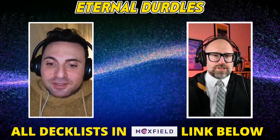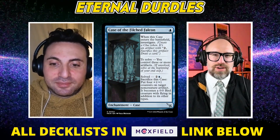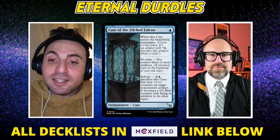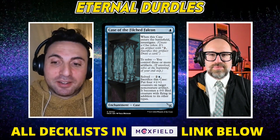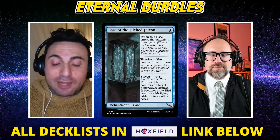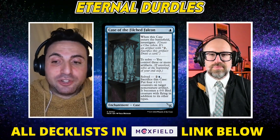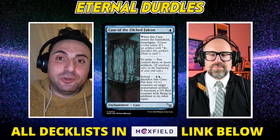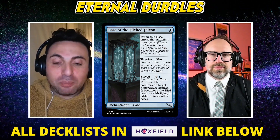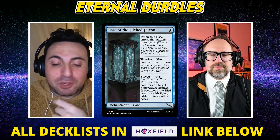Let's talk about the card itself first so people know — if you're listening on podcast, you probably don't know what Case of the Filth Falcon is. It's a blue enchantment, it's a case. The ETB on it — you cast it for blue, it ETBs, it makes a clue, and then when you have metalcraft you get to solve it at the end of your turn. Solving it lets you pay two and a blue and sacrifice it to animate a non-creature artifact and make it a 4/4 bird by putting four +1/+1 counters on it — so it's a 0/0 creature with four +1/+1 counters on it.